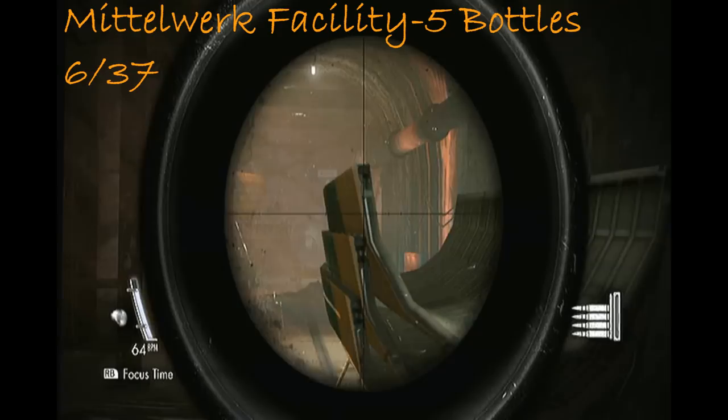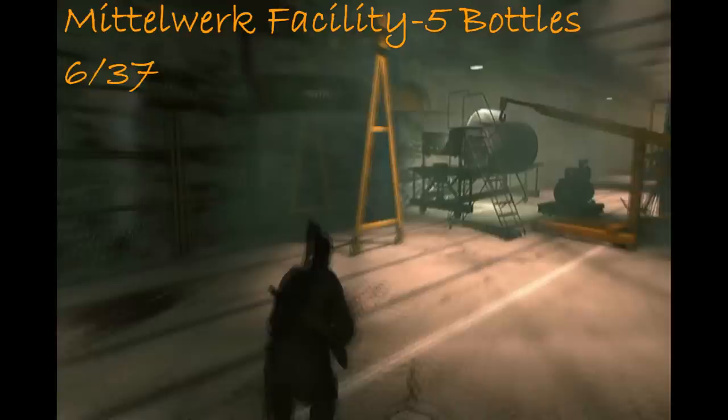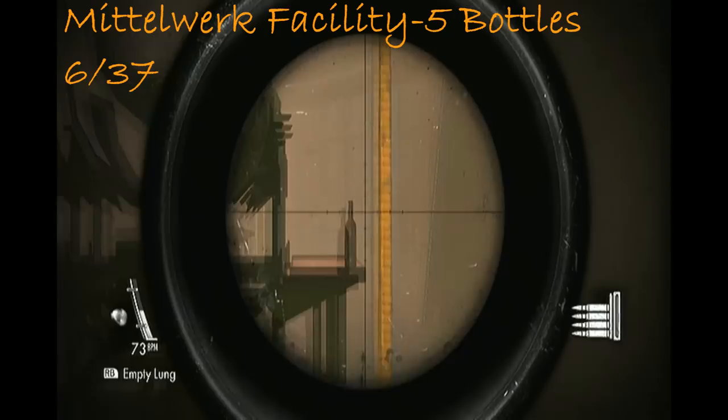When you come into the tunnel area, you have to walk dead straight and it'll come through there. All the way at the back, you'll find number 6.